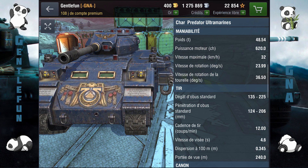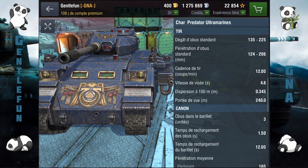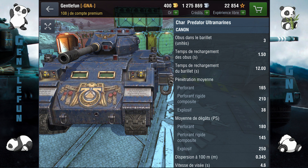On va passer maintenant au gun, et c'est ça qui nous intéresse. C'est 80 mm au niveau du calibre, une pénétration à l'AP de 165 mm, 210 à la APCR et 38 à l'HE. Donc c'est relativement faible, c'est assez moyen, vous allez galérer à taper contre des heavies de tiers supérieurs type IS-3, IS-6, IS-5, etc.